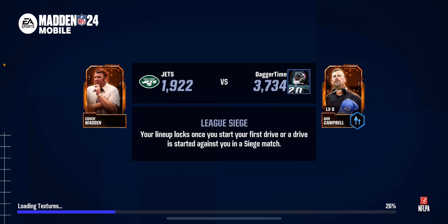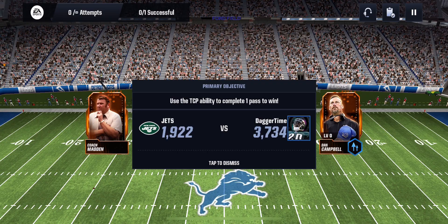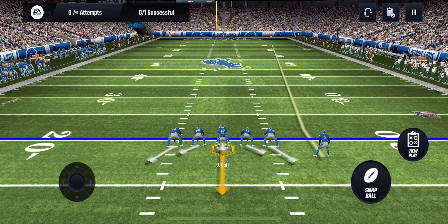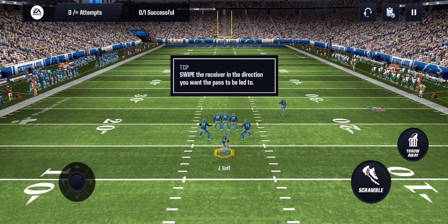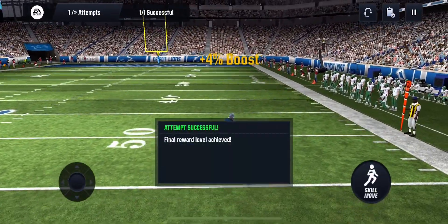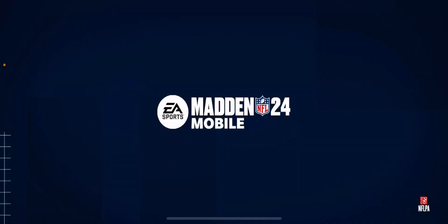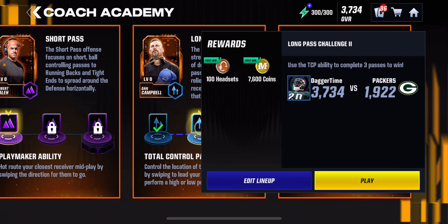I'm gonna complete these challenges for the video today and do damage control to figure out what I'm gonna do to replace Team of the Week. Total control passing - okay, total control passing allows you to lead your receiver by swiping the direction when you pass. To win, swipe the receiver in the direction when you pass. Let's lead a little bit to the right. Oh my god, that is beautiful. I can't believe I went through a year of Madden without knowing how to do this stuff.